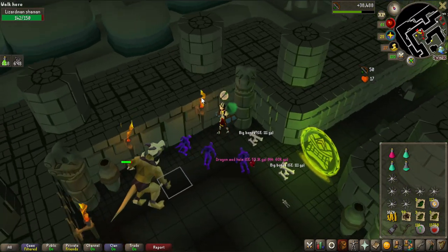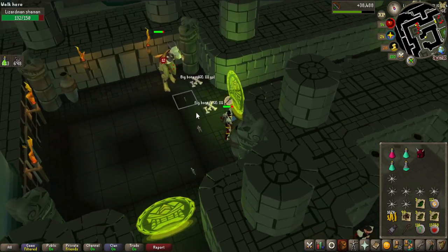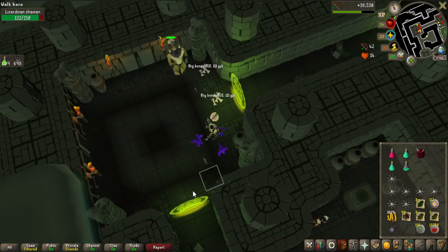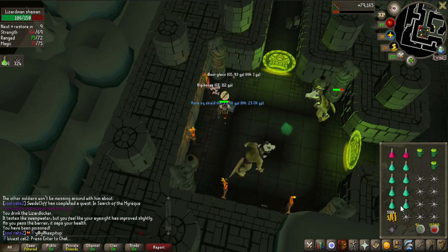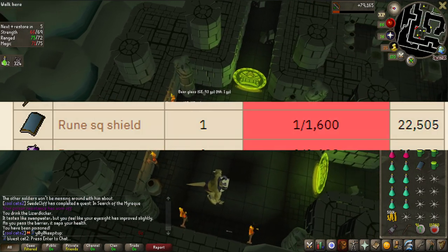Oh my god, I got so baited — Dragon Med Helm. It's a 60k alch so I can't complain, but I really thought that was a dragon warhammer. It looks so similar on the ground, and the same text as well. That is a 1 in 1600 drop — not as rare as the dragon warhammer, but as you can see on screen, that is still a very rare drop.